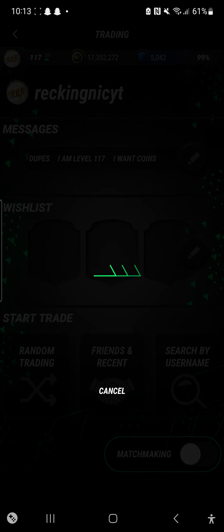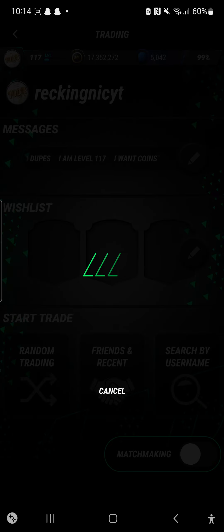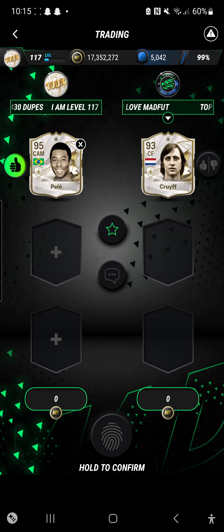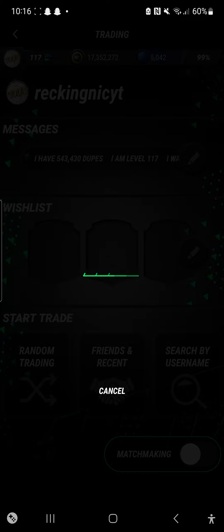I'm trying to find one more trade, let's look for an event trade real fast. This guy wants Pelé - we have two spare Pelés. He's going to try to offer me cards we don't want. He's got no money whatsoever so we get out of there as fast as we can, because we just want coins, we don't want cards.